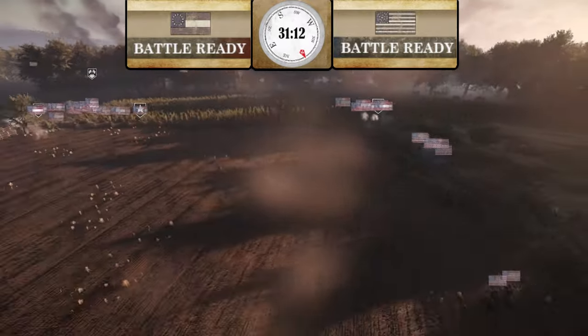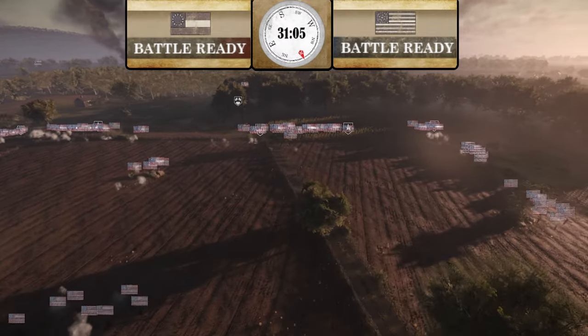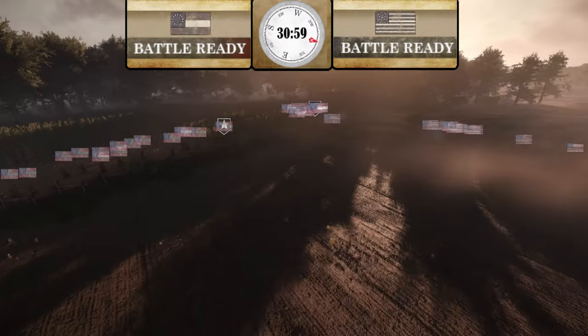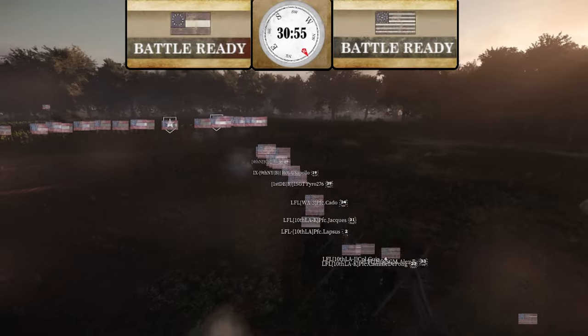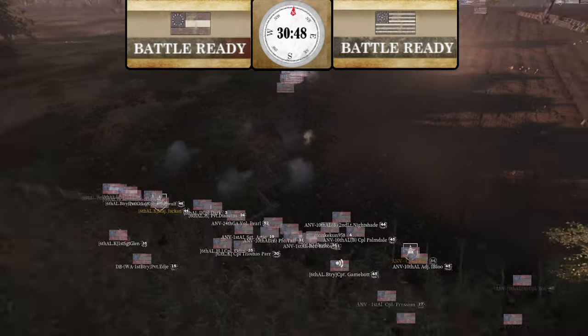Union is working the left side cornfield and doing pretty well, but they're starting to get some support from other regiments. You can see ANV — there's Killer — leading his men to help 6th Alabama right as more Union starts to move in. LFL is moving in; looks like all the Union still alive on this flank has pushed forward to the outer snake fence.